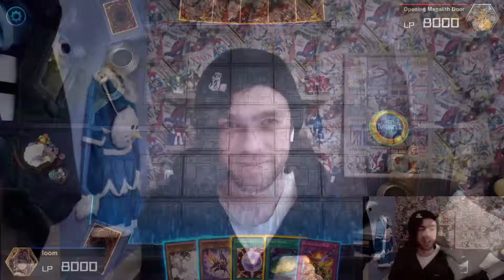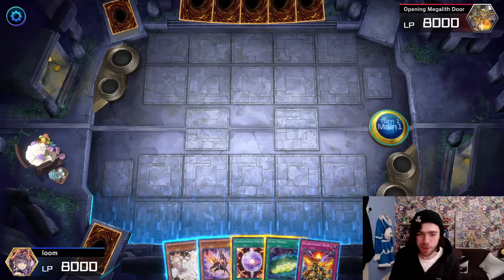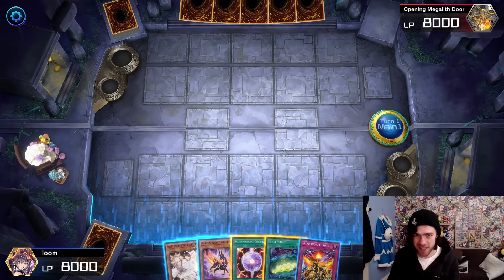Without further ado, let me show you a cool little combo you can do with this brand new card that boosts Salad to give them two extra disruptions they wouldn't normally have. Let's showcase this brand new Salamangreat combo and show you what the new card can do.